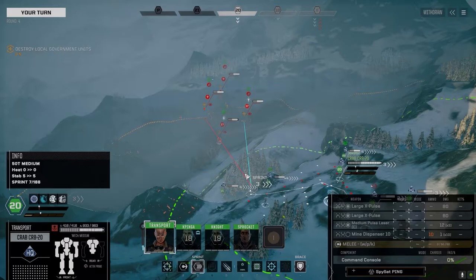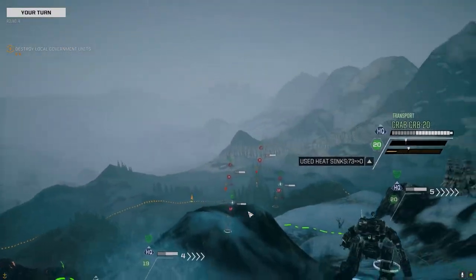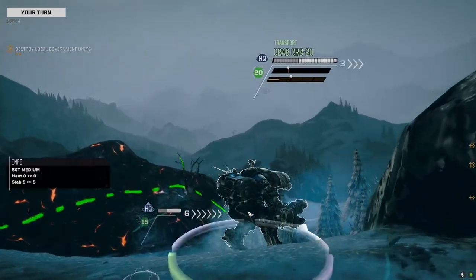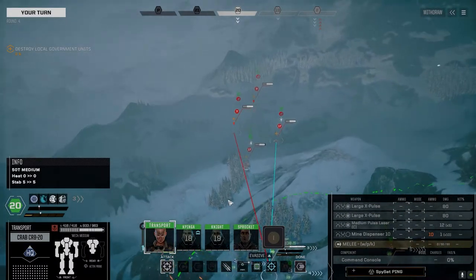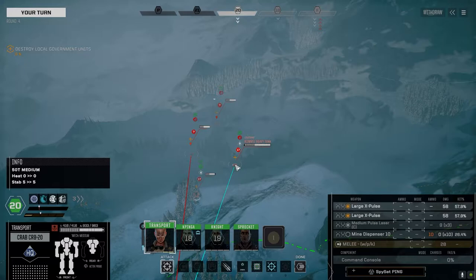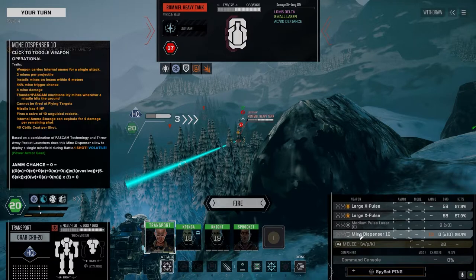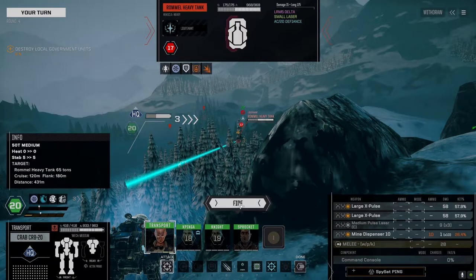So let's move forward. He's got an AC-20, so this guy has to go. Going to throw the mine dispenser on — 8 damage. Pretty good at this range. This guy's got ridiculously chunky armor, so I think everybody needs to be on him.